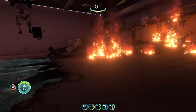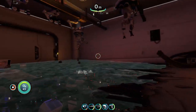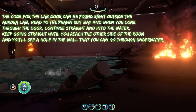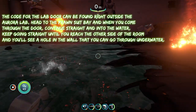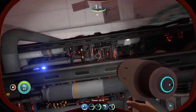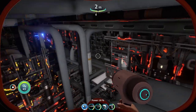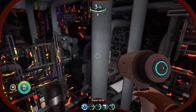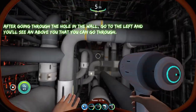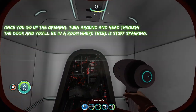For the last door code, the lab door — to reach the lab you're going to be in the prawn suit bay. Come through this door and go straight into the water, then keep going straight until you hit a wall, because there's going to be a hole in the wall. Go through this giant hole in the wall and then once you're in this little area, go to the left and keep going left, then come up.